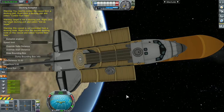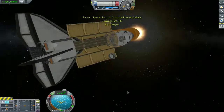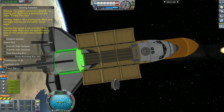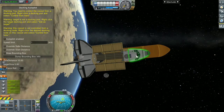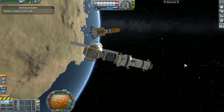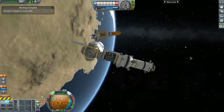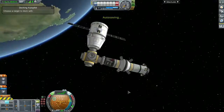I love MechJeb for that — I can switch to another vessel, do what I need to do, and MechJeb just handles the docking on its own. I can see a small glimpse of it rendezvousing with the station core and docking without me even doing anything. The refinery successfully docked to the space station core. In the next video I'll do a short clip of the second docking.